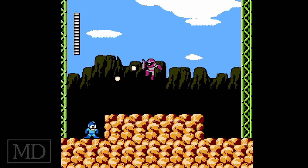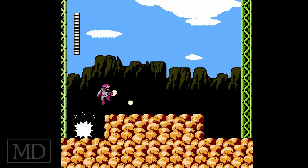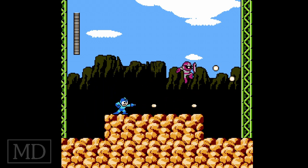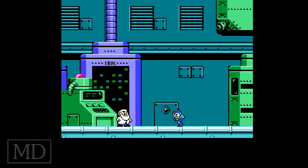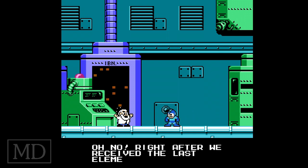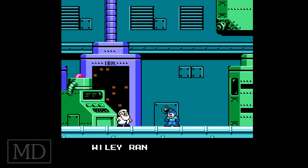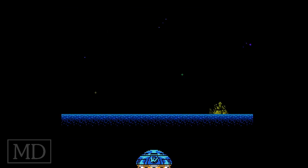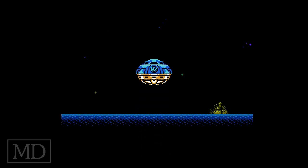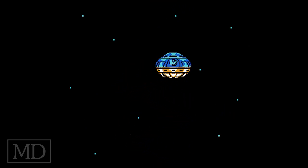Let me break down the Mega Man 2 bosses and their weaknesses. Metal Man is weak against Hard Knuckle. Quick Man is weak against Search Snake. Air Man is weak against Magnet Missiles. Crash Man is weak against Topspin. Flash Man is weak against Needle Cannon. Bubble Man is weak against Spark Shock. Wood Man is weak against Hard Knuckle. And Heat Man is weak against Topspin.